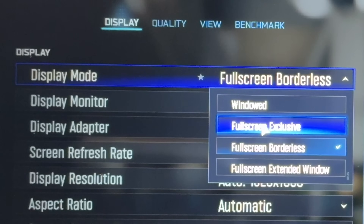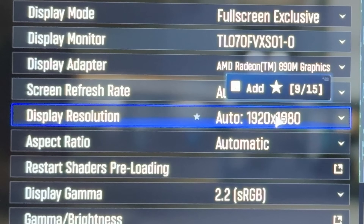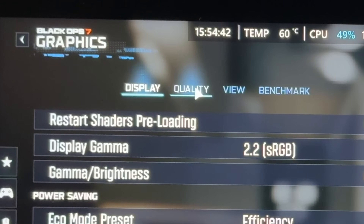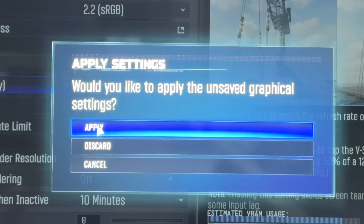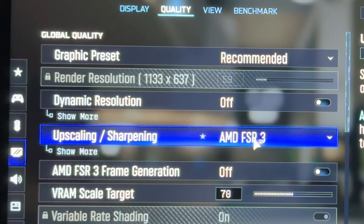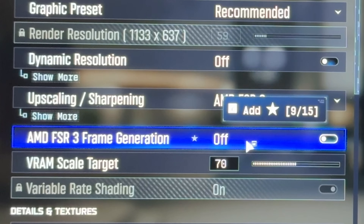Let's change full screen borderless to full screen exclusive. Keep resolution at 1080p, but you can drop to 900p if you want a few extra FPS and don't mind losing a bit of detail. Keep Vsync off. Click on the quality section, then click apply changes and confirm. Here in the quality area, let's change the default FSR1 to the more recent FSR3. Keep FSR3 frame gen off — turning it on will give more FPS but will incur more latency, which we really don't want.